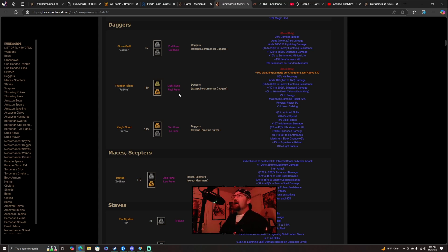Thunder Talons also adds 100-140 to 160 damage, negative 25-30% enemy lightning resistance, plus 171-200 enhanced damage, 8-10 to Earth Talons, 7% to energy, maximum lightning resistance plus 2%, physical resist 5%, and plus 1 life on striking. A pretty good runeword if you're a Druid and not at a really low level — you need to be at least level 110 to utilize this.